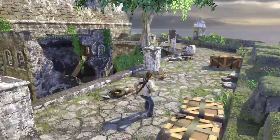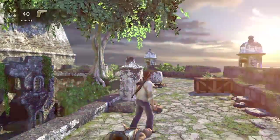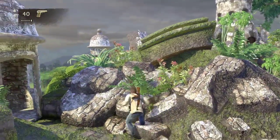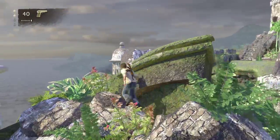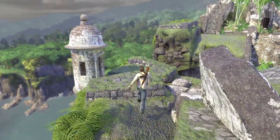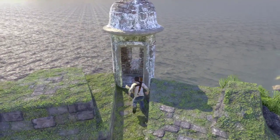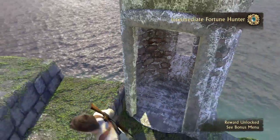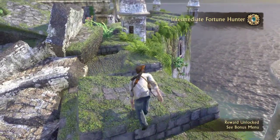Treasure number twenty — from where you found the strange relic, you make your way over here on the roof, over to this pile of rubble, jump over it, over to this last watchtower thing, and the treasure is inside. Silver jaguar. I just got the intermediate fortune hunter, so I got some rewards.